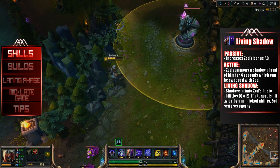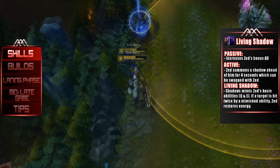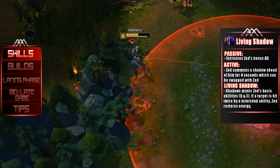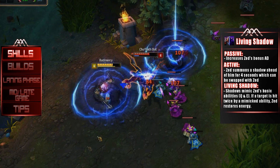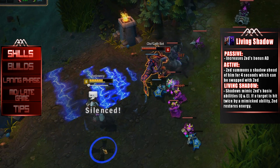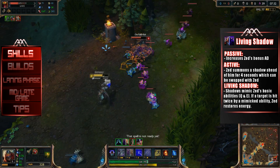Zed's W ability is one of his main spells. It has a passive effect that increases Zed's bonus AD, and an active effect where Zed summons his shadow ahead of him for 4 seconds which can be swapped once. The shadow mimics Zed's Q and E abilities, and if a target is hit twice by a mimicked ability, Zed restores energy.